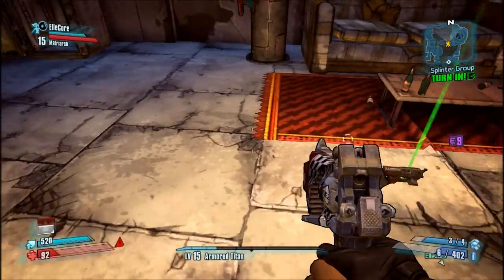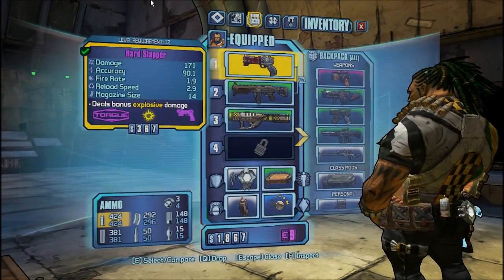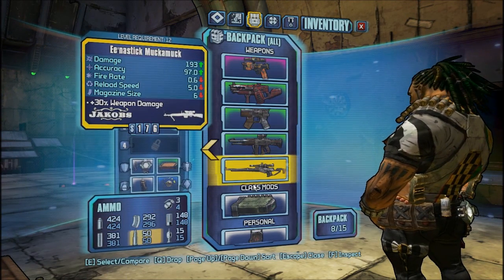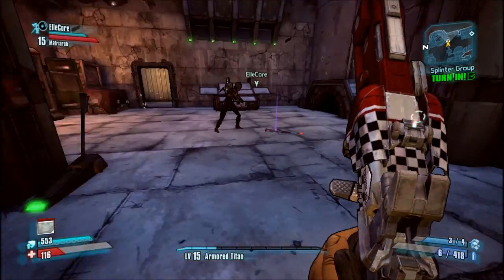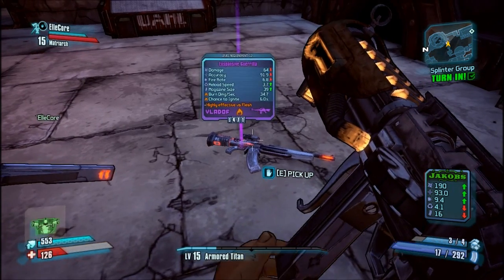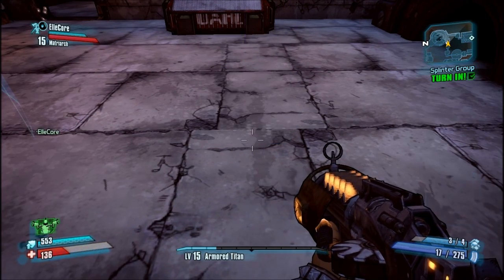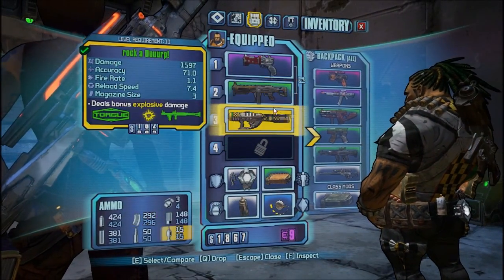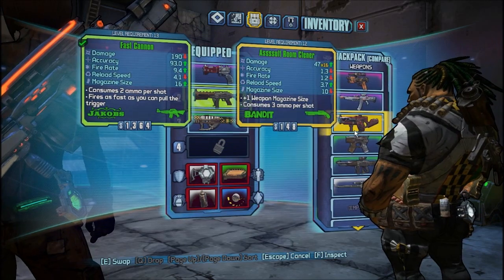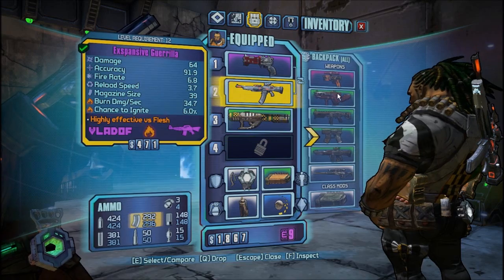Lot of stuff. By the way, I found an assault rifle for you. It's not sure if it's as good as the one you bought. Expansive guerrilla — it's not that great, but it's elemental at least. Yeah, I could take that for the elemental advantage. I'm gonna try it because I have explosive and fire, which could work well. The rust feels a lot better.